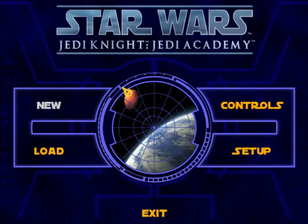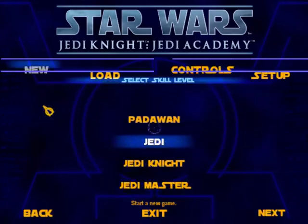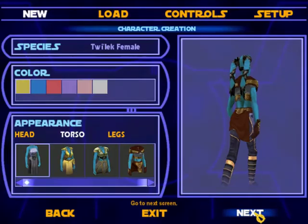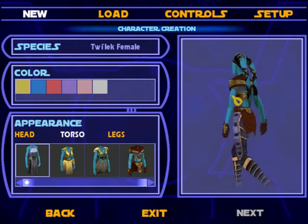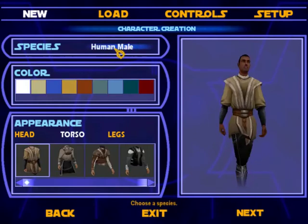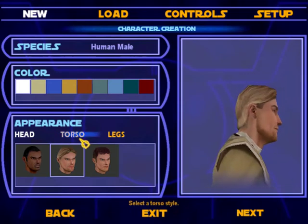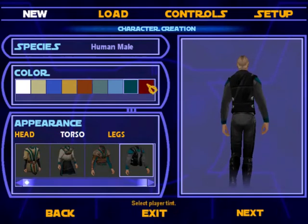Before I get into an actual mission, I'll quickly show you the character creation because it's quite extensive actually. So this is my character — I am a Twi'lek female, because why not, but there are a bunch of others. We've got a Zabrak there with the horns. We've got various humans and all kinds of different heads and torsos to choose from, and colors too.